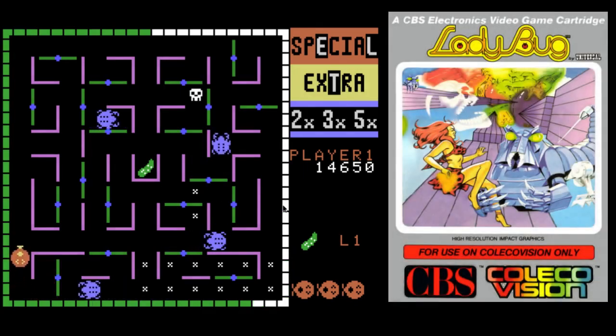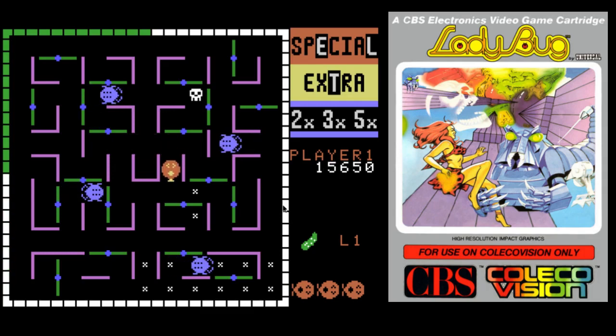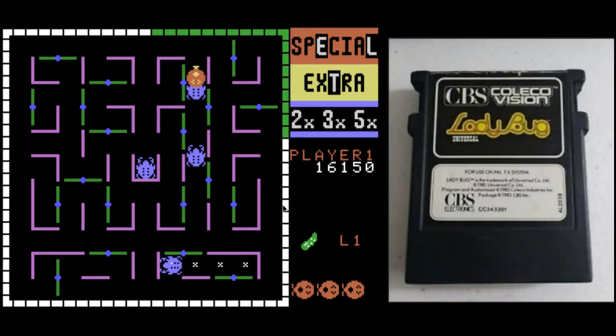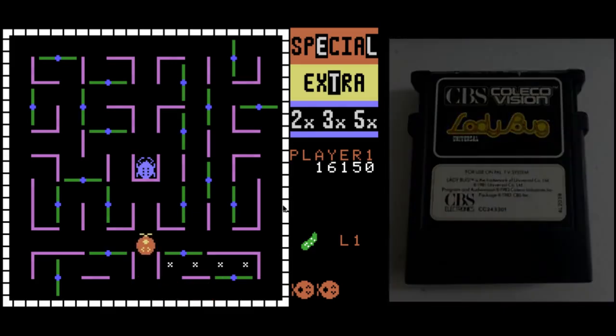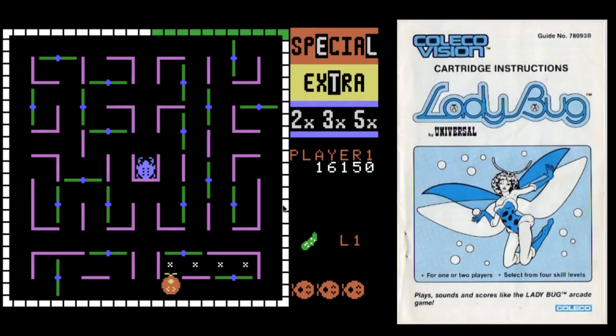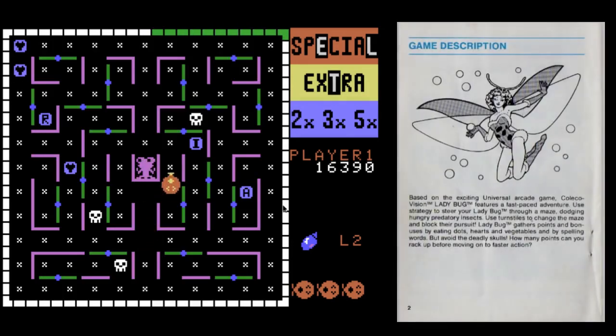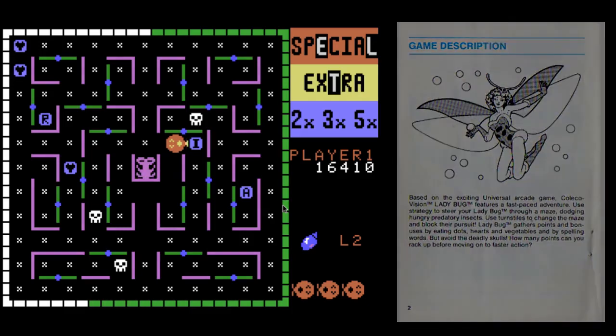Ideally when you start a board, you should get the three blue hearts first because they are multiplied. I just ate the cucumber, and when you eat the cucumber, not only do you get points, but all the monsters freeze still and then you can go defend yourself or continue to eat stuff. But you can't touch them. Ladybug is totally defenseless.